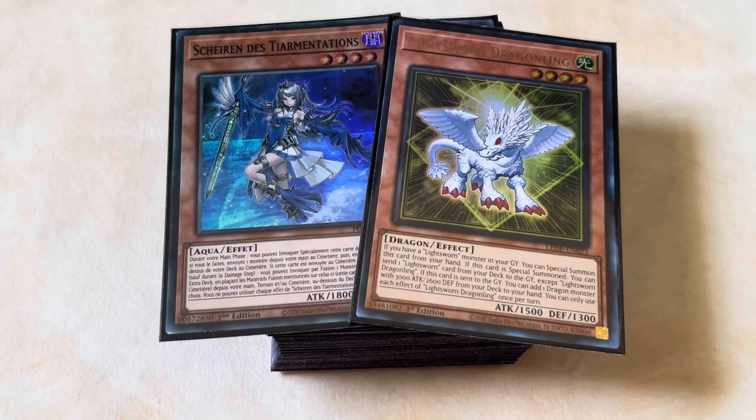Hey guys, Victor here coming at you again with another deck profile. Today's focus is going to be on Tier Limit Lightsworn, which is pretty much one of the main things people are testing in this current format. You're able to mill your entire deck off just one turn, and synergy like that is honestly just invaluable — you're going to build a really big board and it's a lot of fun. Let's jump straight into the deck profile.